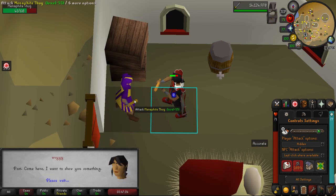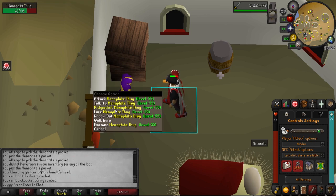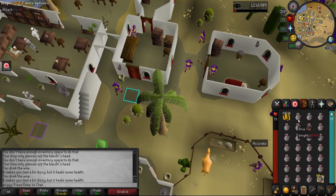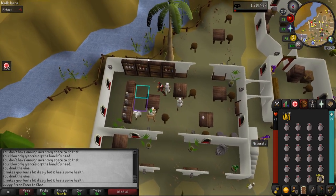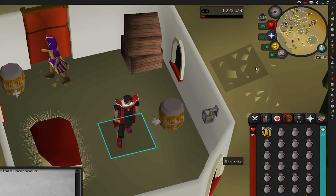It is also possible to de-aggro a bandit or thug by speaking to them to lure in the same tick that they hit you — when you do it right they won't be mad at you anymore. If you prefer to use a staircase you can use this one here. If you're an iron man and want to buy wines, the bartender sells 13 per world.